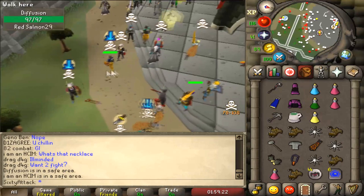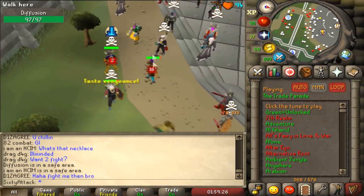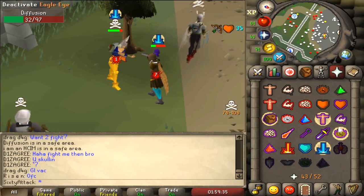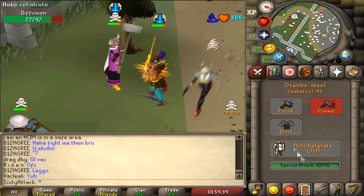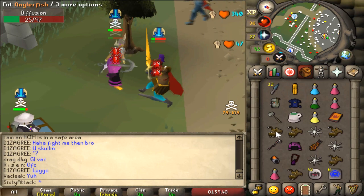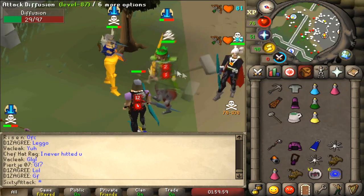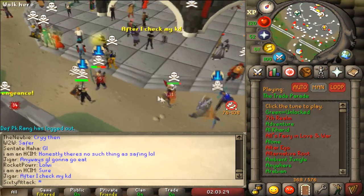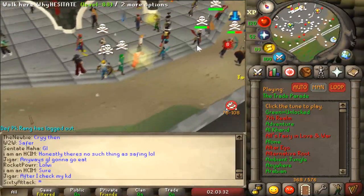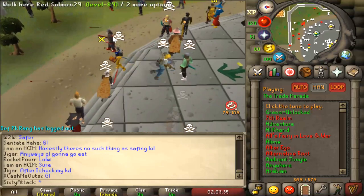I'll fight this guy - I am a hardcore ironman if he actually is, it'll be cool to fight. Oh no, damn - could have had him really easily. He's out, good fight man, really unlucky there. I sort of don't want to fight people that just want to fight me - I want to fight a little bit of everyone. This guy looks beautiful.